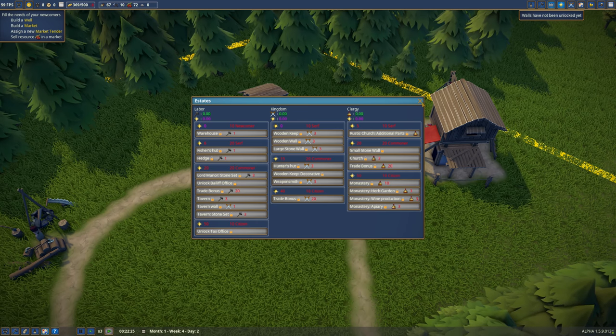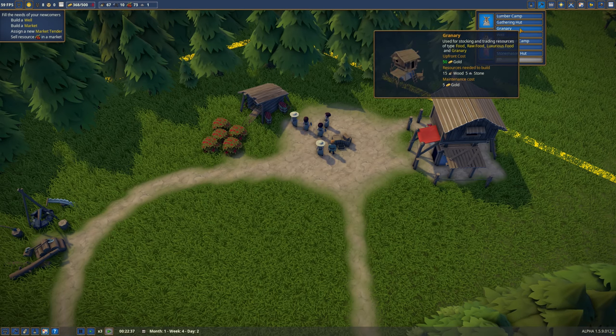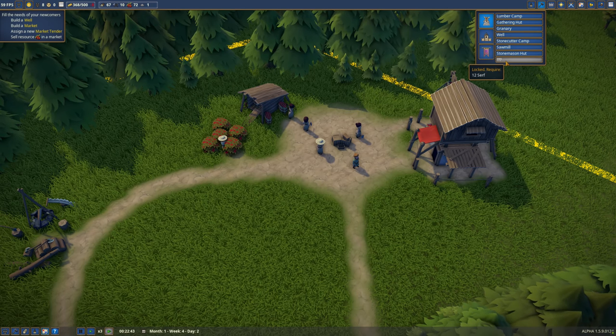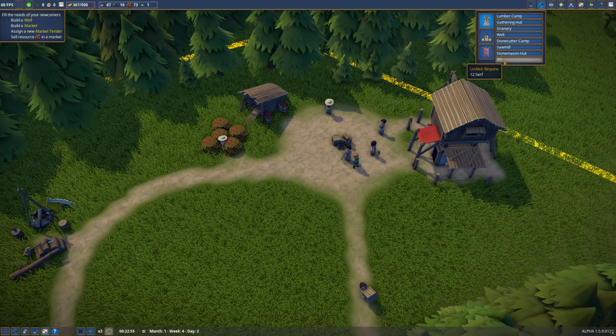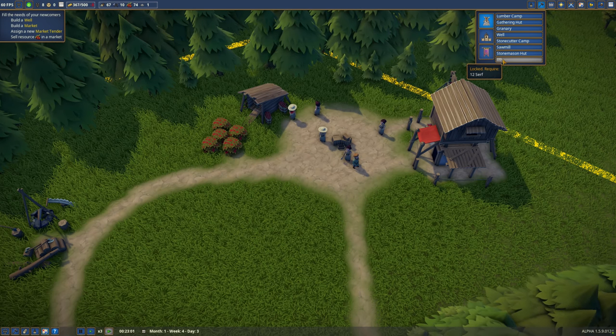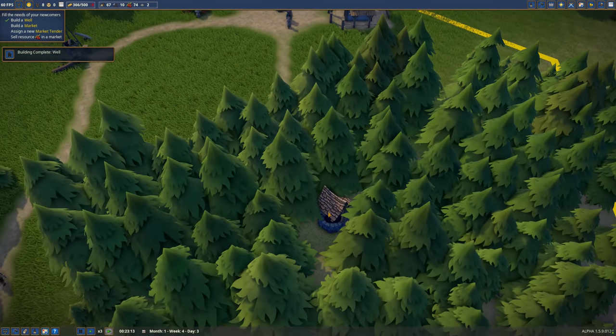Here's the research key. Gathering hut, granary well, stone quarter sawmill, mason hut - locked - lumber camp. Maybe we need 12 of them before we can do that. We've got eight currently. Well complete - it provides water for the villagers, that's good.